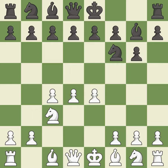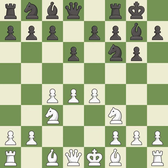E4 takes full control of the center. D6 controls the E5 square and allows the light-squared bishop to develop. NF3 supports the D4 pawn and puts pressure on the E5 square. Castling gets the king out of the center and activates the rook. B2 develops the light-squared bishop and prepares to castle kingside.